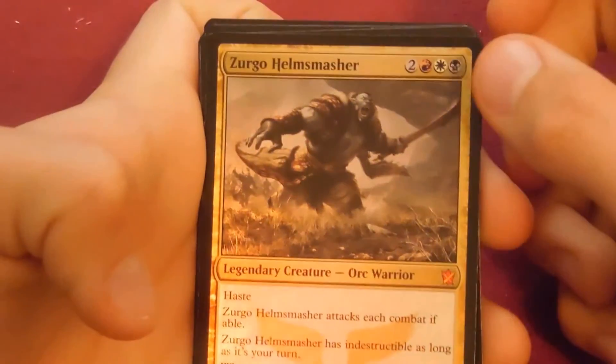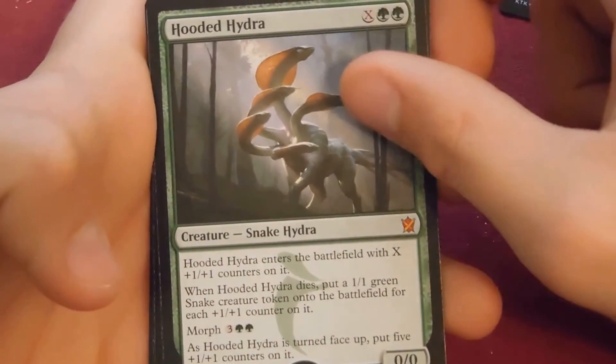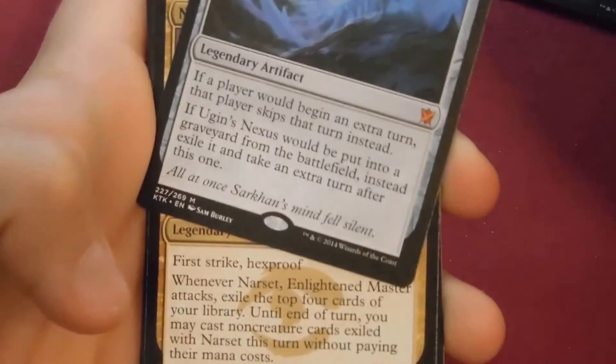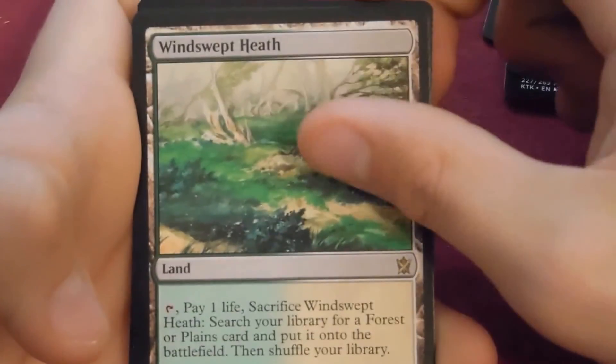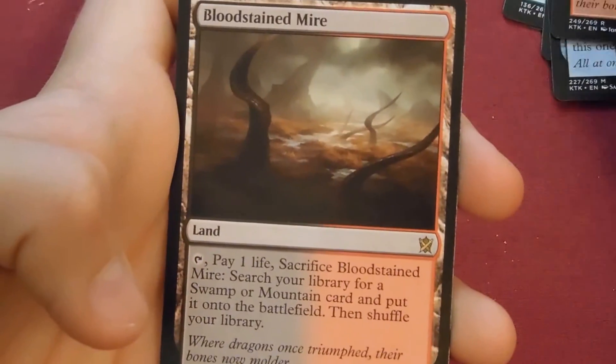Let's review what we got that was good — fetchlands and mythics, and foil mythics. Foil mythic: Zurgo Helmsmasher. Foil: Hooded Hydra, Ugin's Nexus, Narset, Ugin's Nexus, Ash Cloud Phoenix. Fetchlands: Windswept Heath, Wooded Foothills, Bloodstained Mire. Anyway guys, that was Cooper MTG bringing you a Khans of Tarkir booster box opening. Make sure to leave a big thumbs up below and let us know what you think in the comment section. As always, subscribe and thanks for watching.